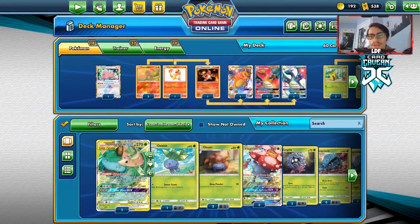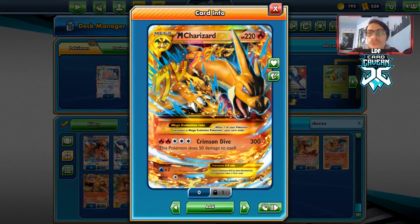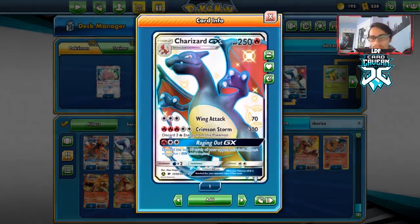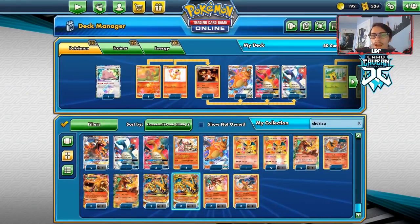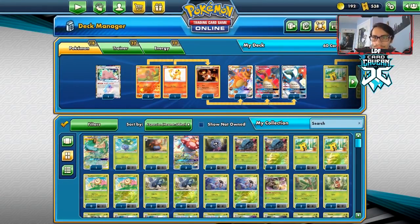There is a different way to play this deck - you could play Mega Charizard, and that way you don't have to use Rare Candy. We will definitely make a video on a Mega Charizard Sunflora deck in the future. If you want to see that, leave a like and comment below. I just wanted to do dual Charizard GX because I just got the shiny Charizard from a friend on this game, and I thought using both Charizard GXs would be a little bit cooler.